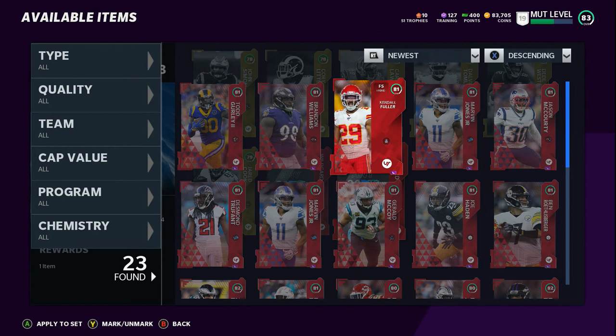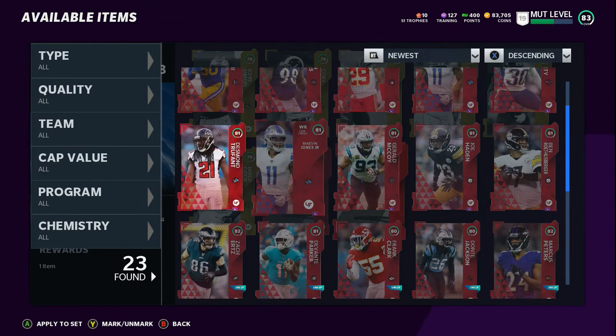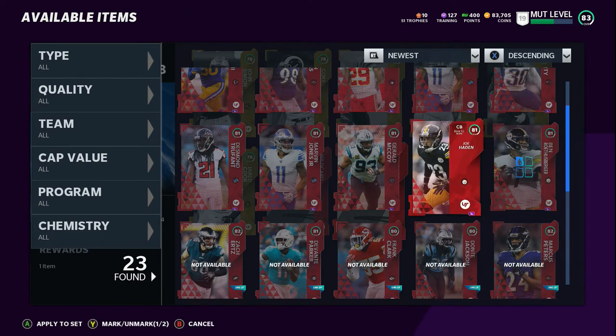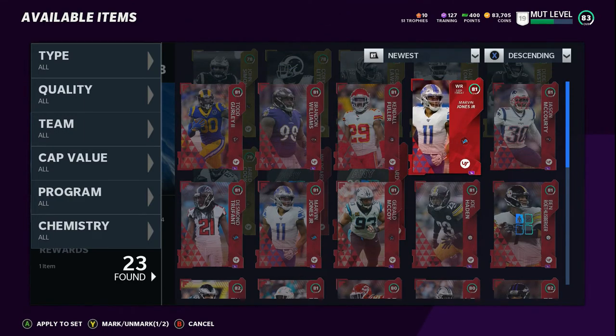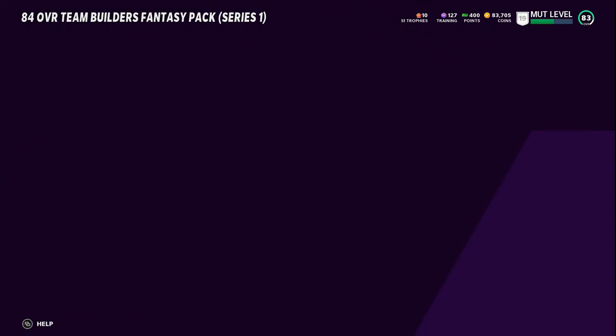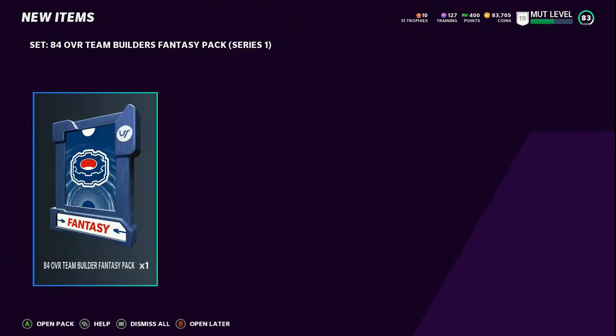So now you can take any one of these 80 or 81 overall low cards that you don't need anymore. When you're first playing the solos, if you need these low overalls, keep them. So we're gonna take Ben, we're gonna take Brandon Williams — we don't need him on the D-line — and we're gonna add them in there.